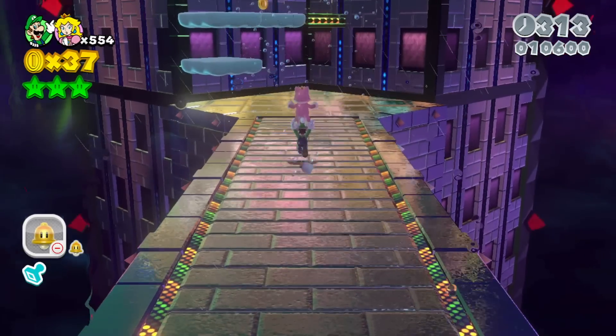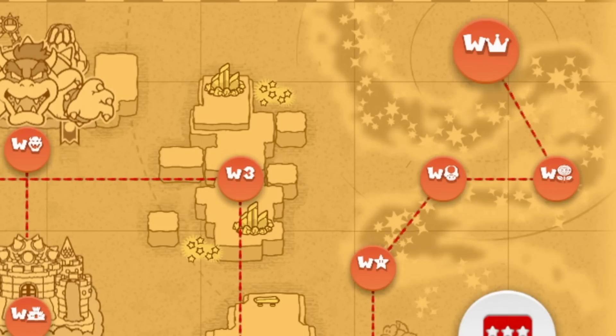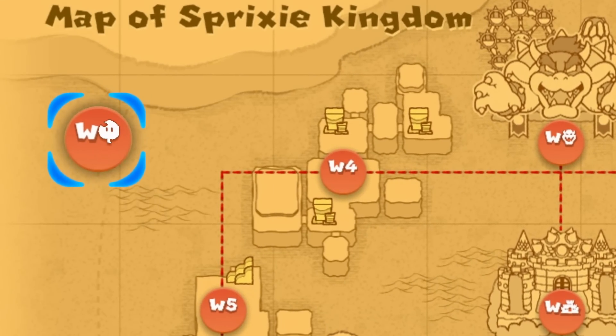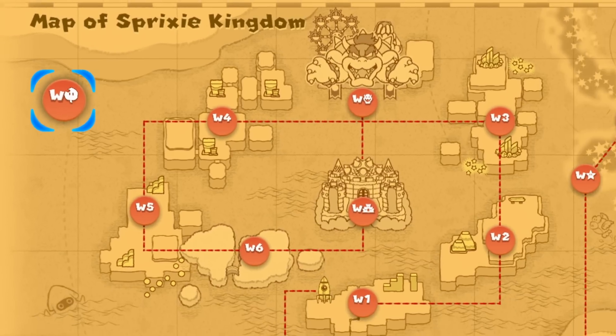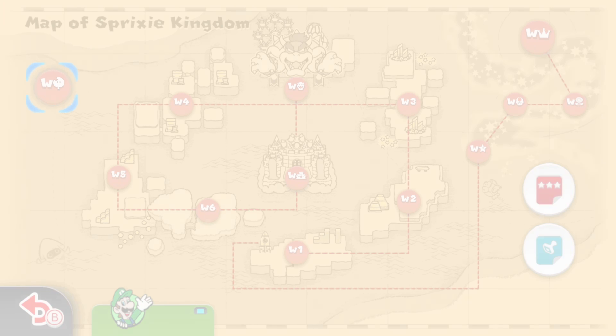However, that's not all we've added. After defeating Meowser in World Bowser, players gain access to numerous special worlds. We've added a brand new one for the deluxe version — introducing World Leaf!